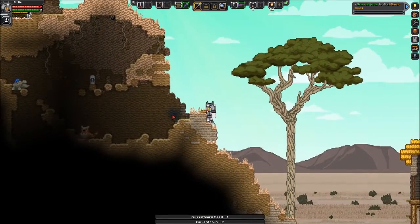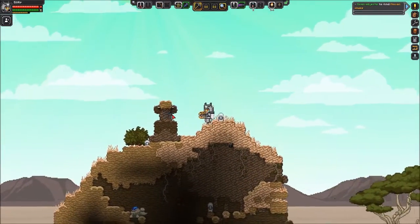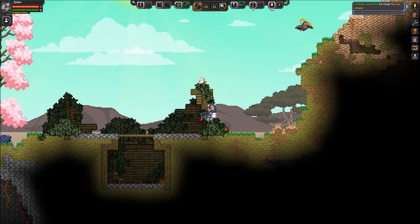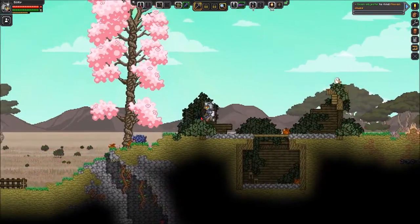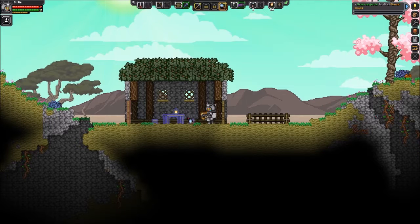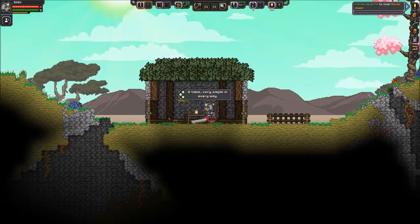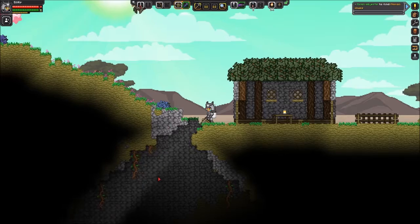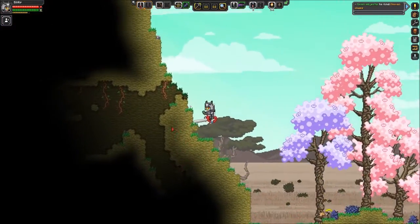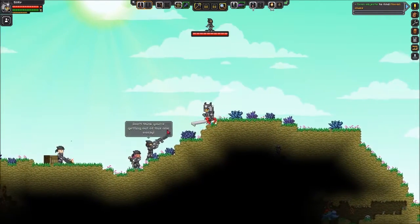Current corn! Current corn is nice. Here's a nice little hut — another hut, abandoned though. Where did the homeowner go? Probably down there. We're not seeing any titanium near the surface, which is not great.